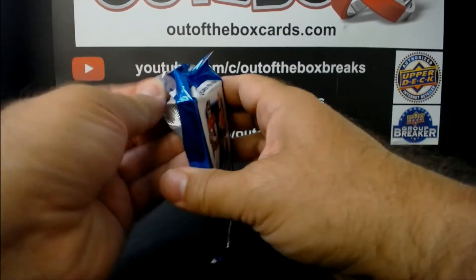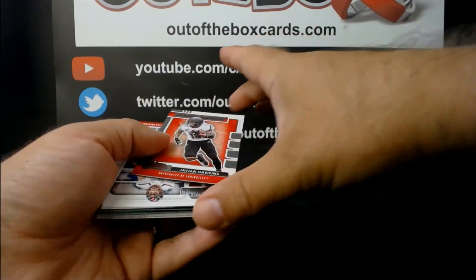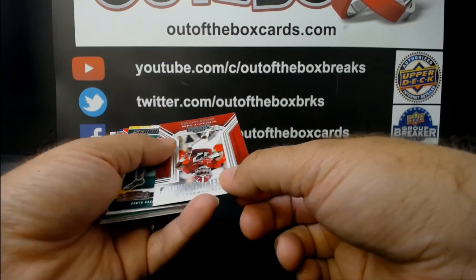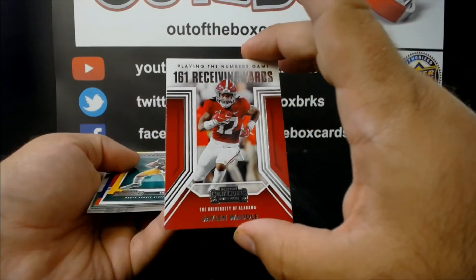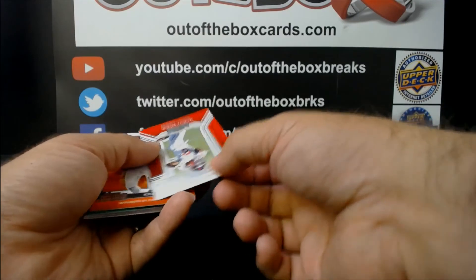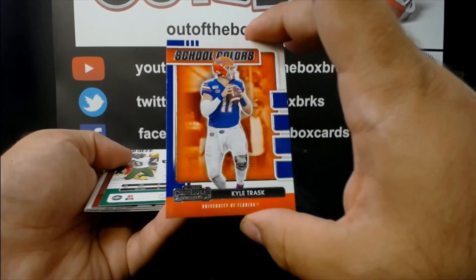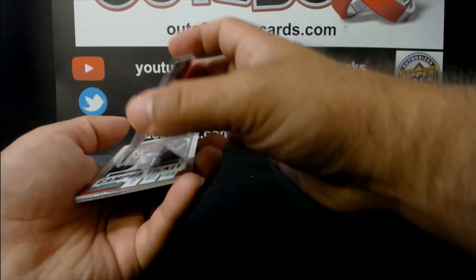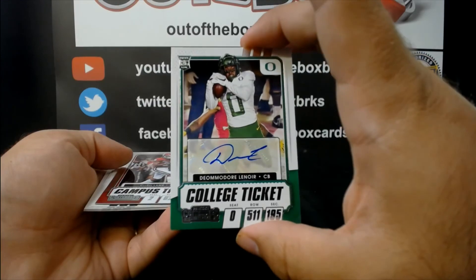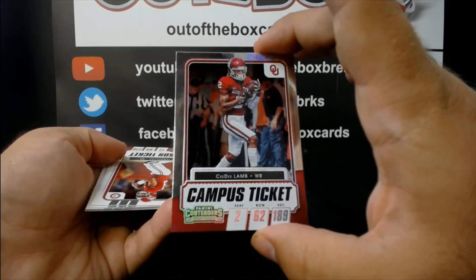Final pack to wrap up another break on this Wednesday night. School colors — Javion Hawkins, letter H. Campus legend — Pat Mahomes, letter M. Jalen Waddle playing the numbers game for letter W. Trey Lance from North Dakota State going to letter L. Elijah Moore playing the numbers game from University of Mississippi, going to letter M. Kyle Trask, school colors from Florida, going to letter T. Rookie college ticket auto — Diamandor Lenoir, going to letter L. Campus ticket — C.D. Lamb going to letter L.